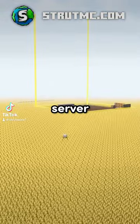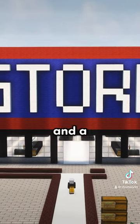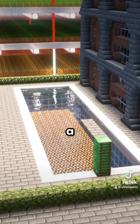These are the top 5 bases on the Strutworld server. Number 5 is Smoking Nukes Island. This base has a massive store and a ton of super cool houses. They even have a swimming pool.